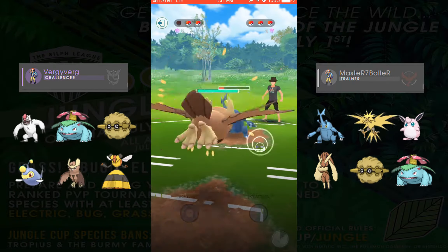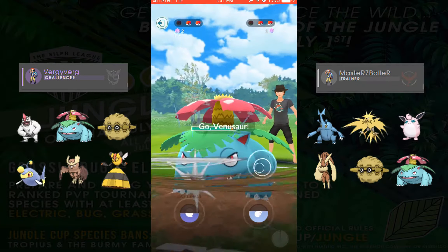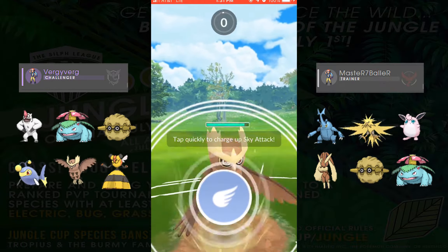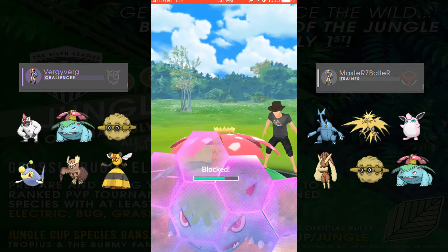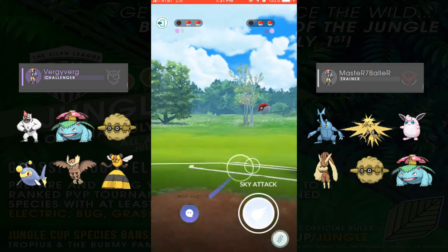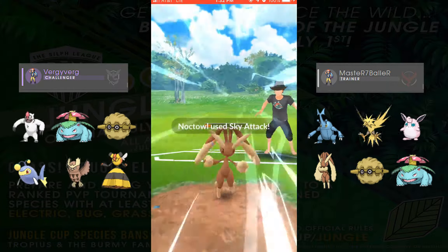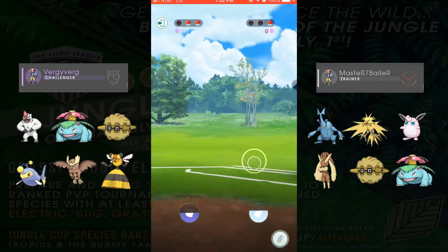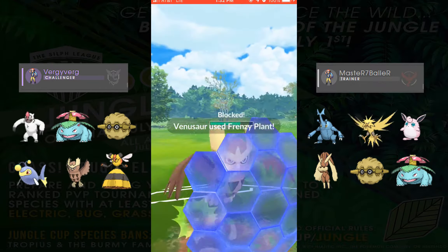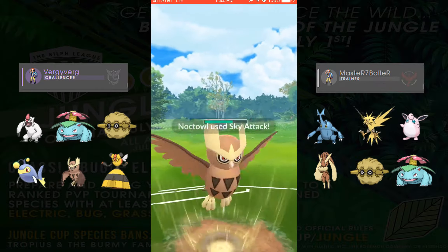We're going to bring out Noctowl — there's a little bit of lag there again every time I switch to Noctowl. He brought Venusaur here again. I don't think he wanted to bring this one out since it's super effective, but I think Lopunny is also pretty low in the back. We get off our Sky Attack here — he still had the Venusaur. So he brings Venusaur back out, and we are just doing our auto attacks and throw out a Sky Attack here to hopefully end the round.